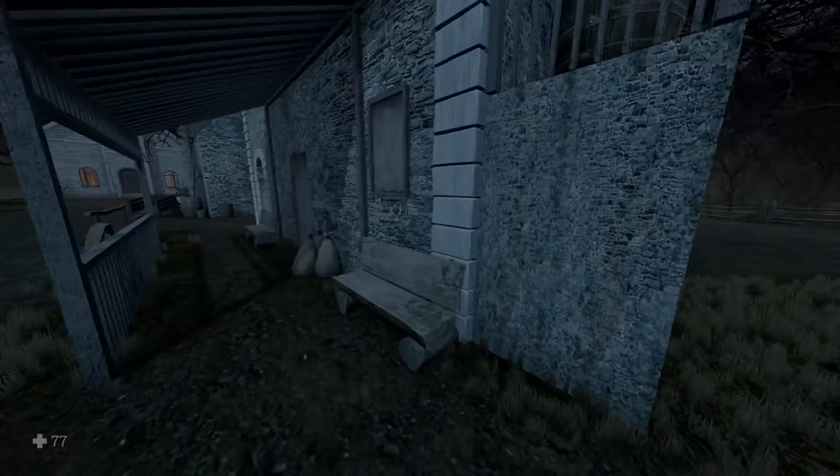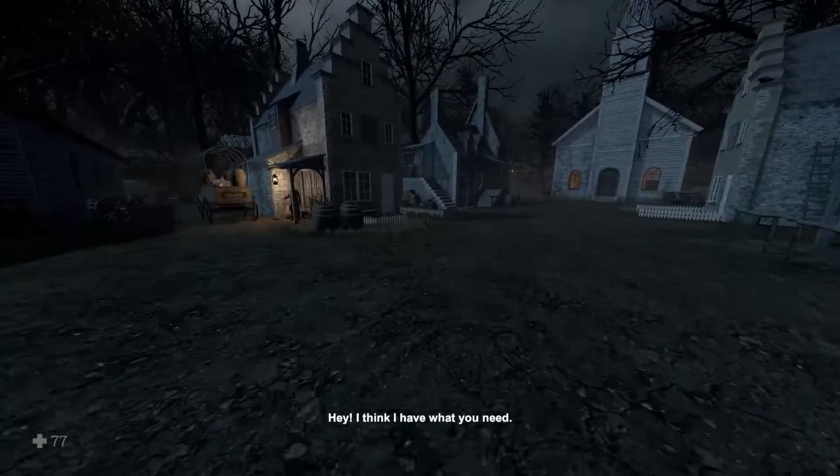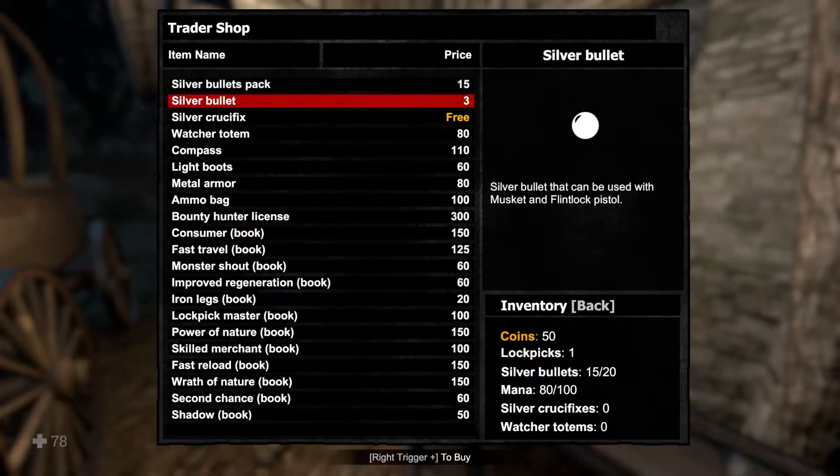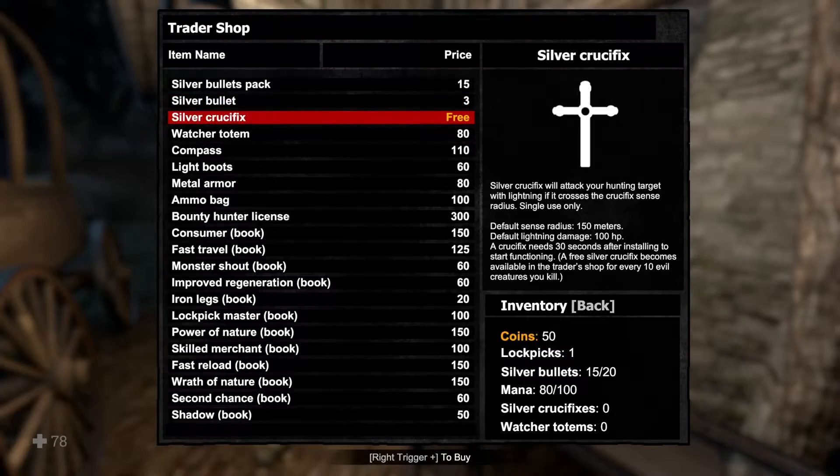So health goes up slowly, I'm guessing. Locked, locked, okay. I'll take that, it's free. Right trigger to buy. I just bought two crucifixes - the silver crucifix will attack your hunting target with lightning. Crosses within the crucifix's radius, single use only.